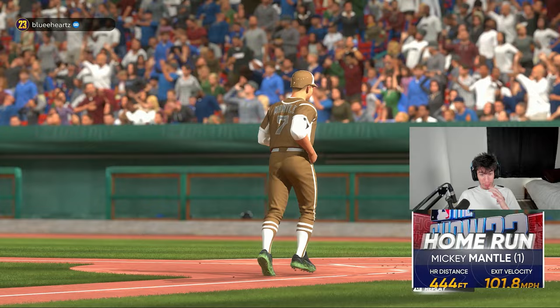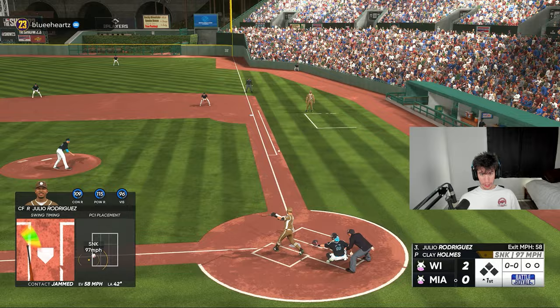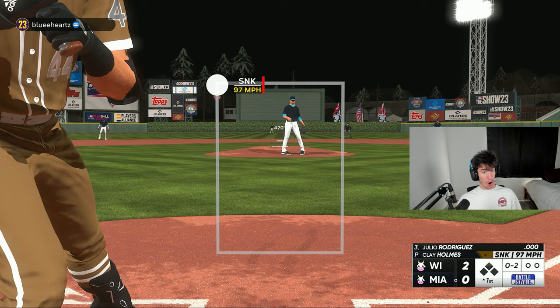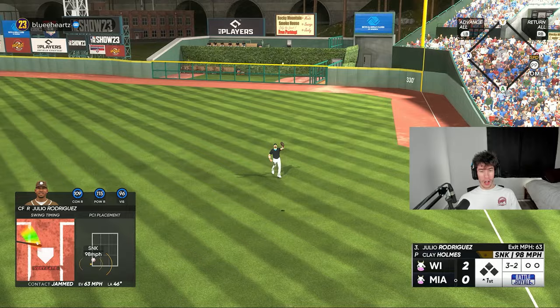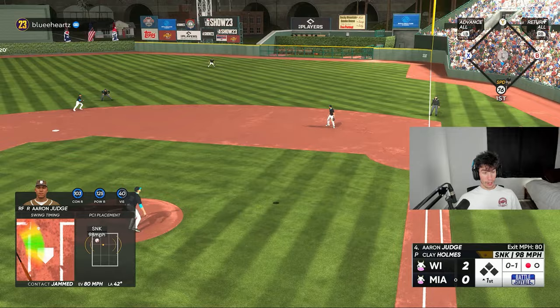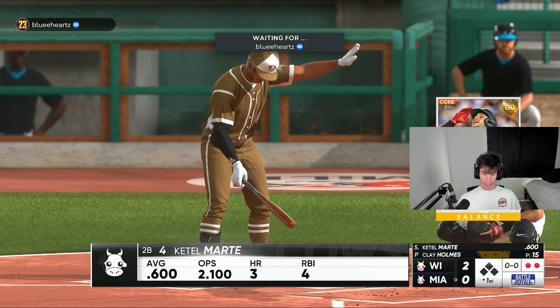Mickey Mantle — yes! Back-to-back perfect perfects from the two program cards for home runs — literally the best possible start. 444 feet! Now it's time for Julio Rodriguez, the brand new flawless reward worth 1 million stubs. I got to protect on oh-two... goes to three-two from oh-two. Judge on deck and I missed it — I just wasn't ready for low and inside. Judge makes out number two. I'm just happy I got homers with those program cards.